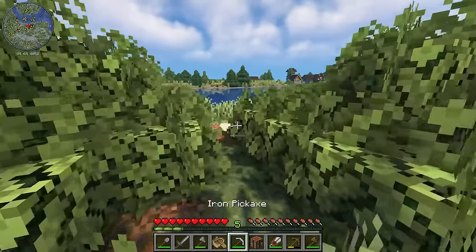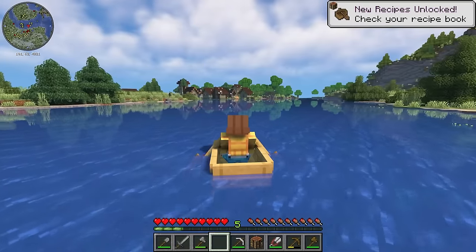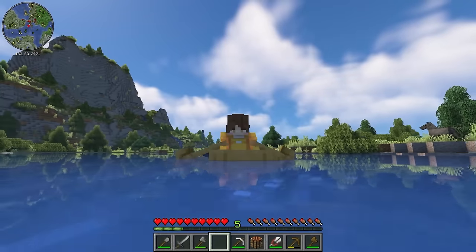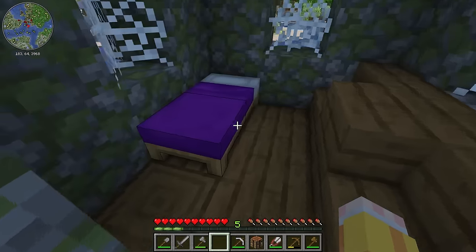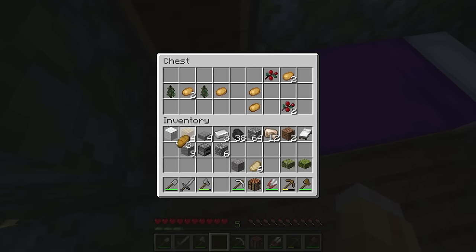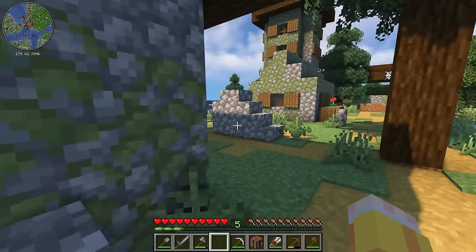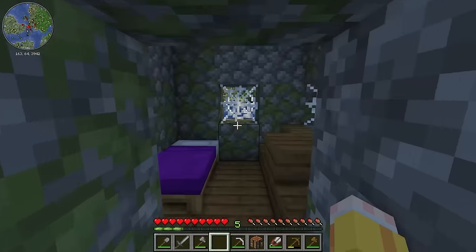Let's begin exploring. The obvious choice would be to go over to this village first — I'm just really curious to see what's around, and maybe we might find some good loot in there. But it also does look a little bit creepy. There's beds, which I don't really need anymore — would have been handy. We got some bread; this food might be good for us. I'm avoiding the sweet berries though — no thank you. Something happened here... something happened, and it couldn't have been good.